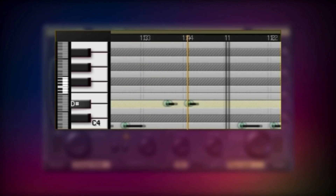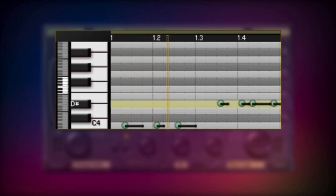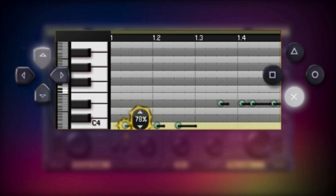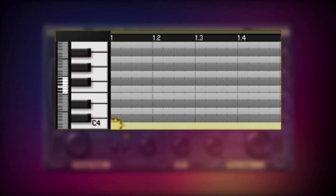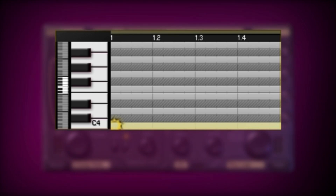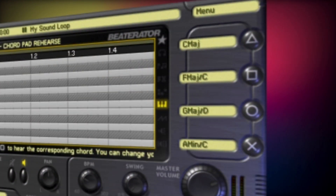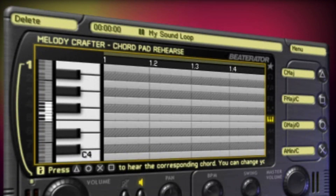Hold down the X button to lay down triggers with long sustains. When you've placed triggers down, you can adjust their individual volumes by holding the X button and pressing up and down. When you're making a loop using sounds, the Melody Crafter has a second mode based around live performance called Chord Pad Mode. Switch between modes using the Select button. In Chord Pad Mode, the button display changes to show 4 different chords on the action buttons and the delete function on the L button.